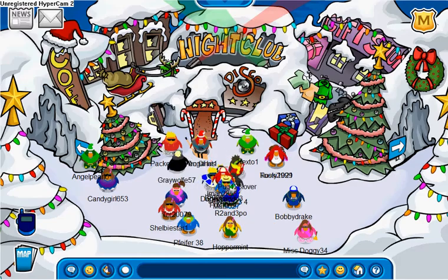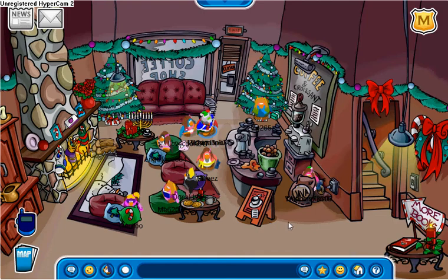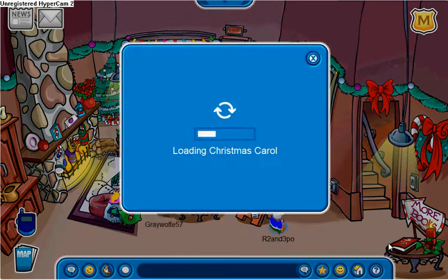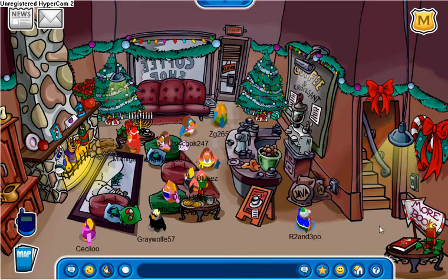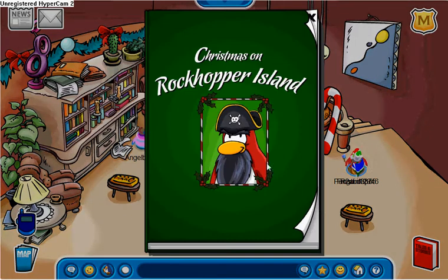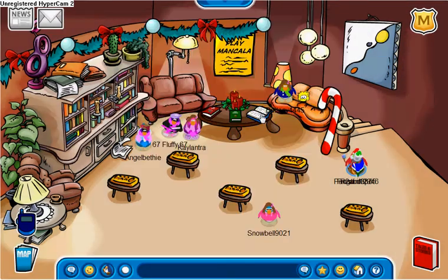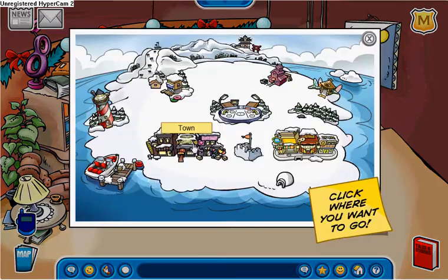The town is completely different now. They redecorated a lot, and there's a new book here — Christmas Carol. No free item, though. Upstairs, there's even more new books, nothing too interesting: Christmas on Rock Opera Island, Music Makes Magic. And then the nightclub.